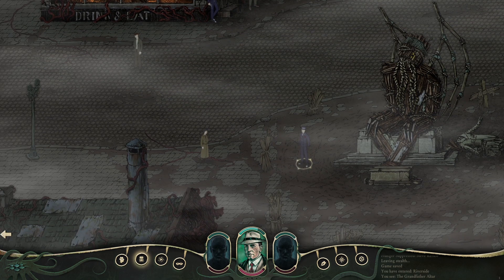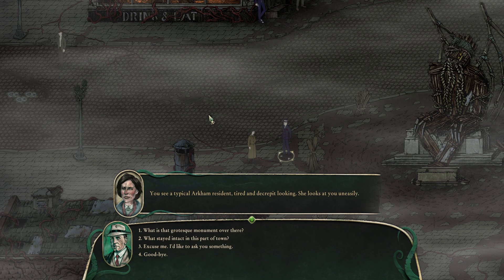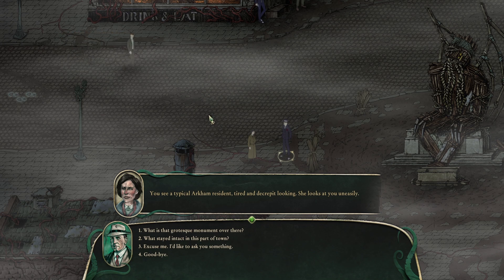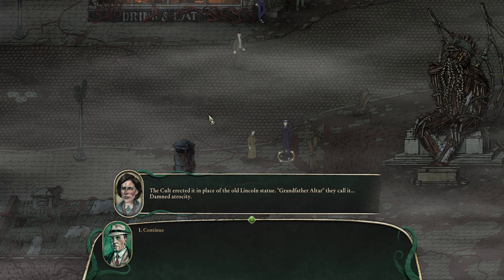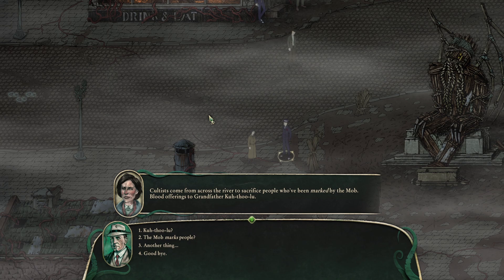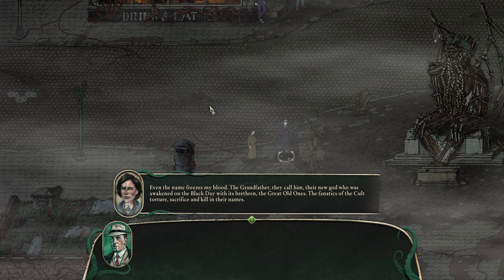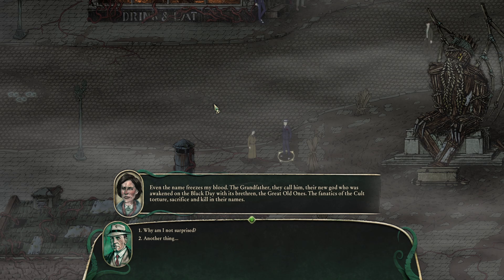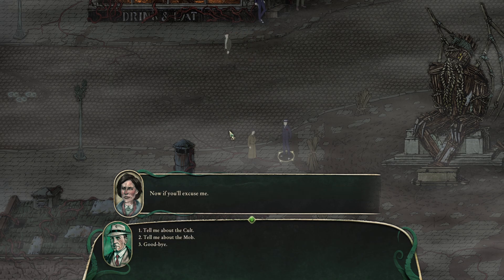That's the bar. Hello, lady. Typical Arkham resident. What is that grotesque monument over there? The cult erected it in place of the old Lincoln statue — Grandfather Altar, they call it. Damn atrocity. Cultists come from across the river to sacrifice people who've been marked by the mob. Blood offerings to Grandfather Cthulhu. Even the name freezes my blood. The Grandfather, their new god awakened on the black day with its brethren, the Great Old Ones. The fanatics of the cult torture, sacrifice, and kill in their names.